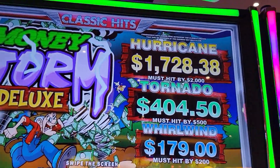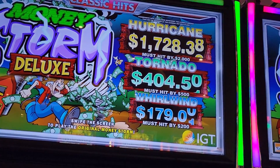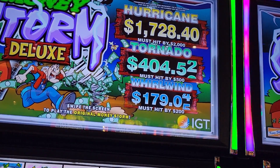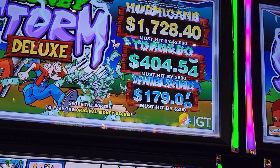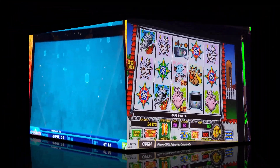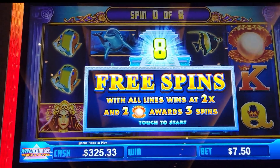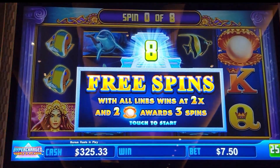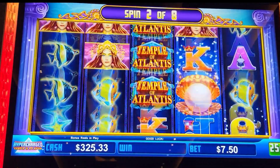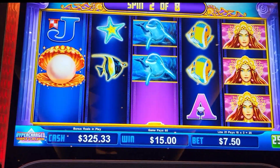I was playing because that whirlwind was at $179 — let's see how much it goes up per spin. Is it going up 10 cents per spin? 10 cents per spin — I've never played this game before, it's Hypercharged. I got a quarter denomination, $7.50 bet — let's see what happens. Two bonus symbols gives three more spins.